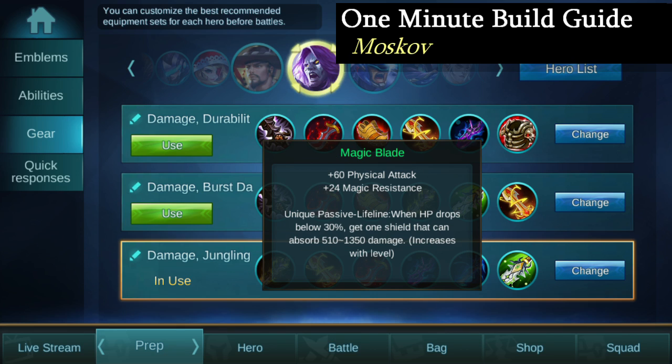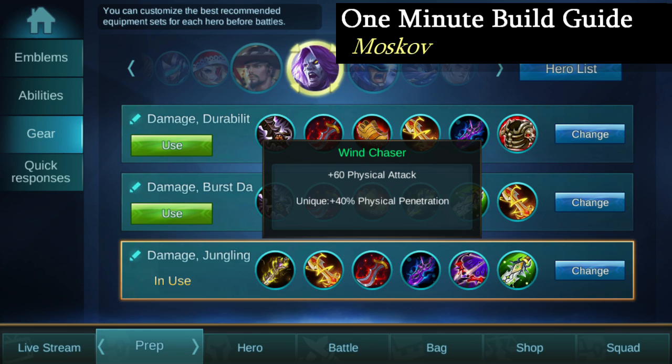Item number 5 could go one of two ways. If I find that I have enemy magic damage dealers that are causing me issues, I'll go ahead and take Magic Blade for the magic resistance and that incredible shield. But if I find that I'm being more oppressed by a really solid enemy tank, then I'll switch to Wind Chaser so I can help melt down the enemy tank and really open up that team fight.